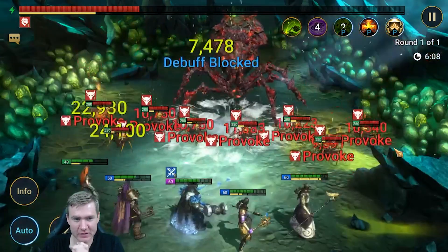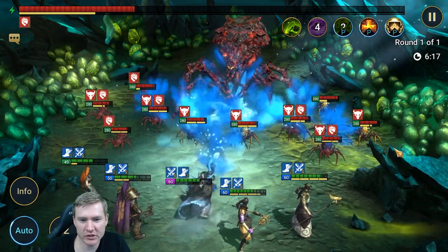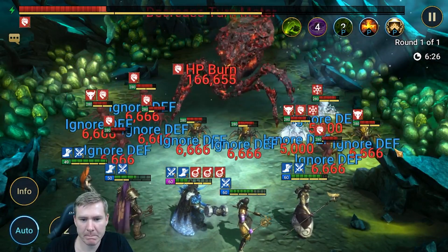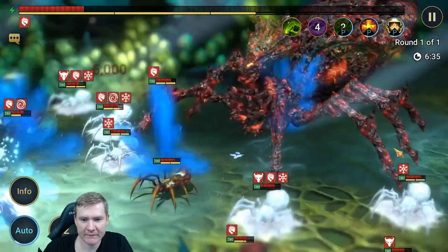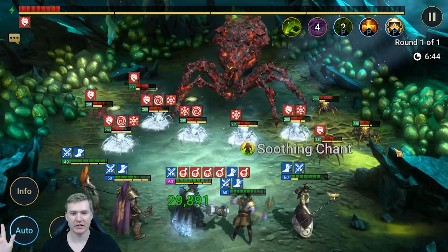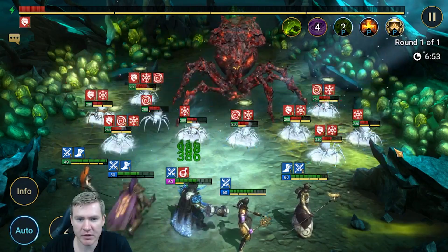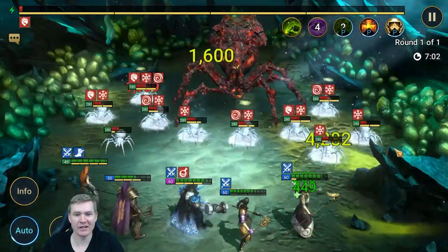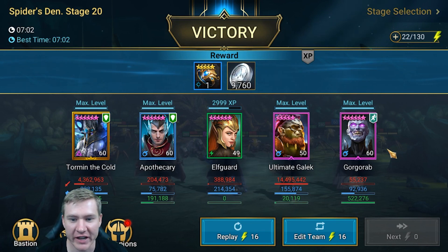That's a good start to this portion of the fight — we got provokes. Here we go. Could have stood a few more HP burns going up there but maybe it's okay. Somebody heal him — I think we're good, I think we're about to do it. Apothecary with the clutch heal! HP burns are ticking. I think we're going to do it here. One more HP burn and we're Gucci, baby. That's it — let's go! We have now autoed Spider 20. It is a success.